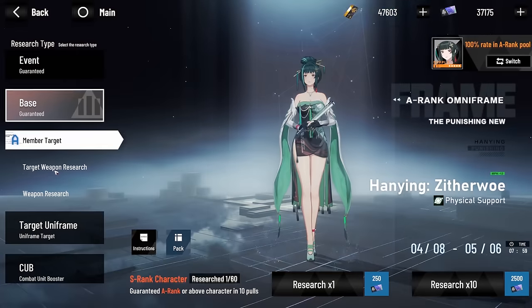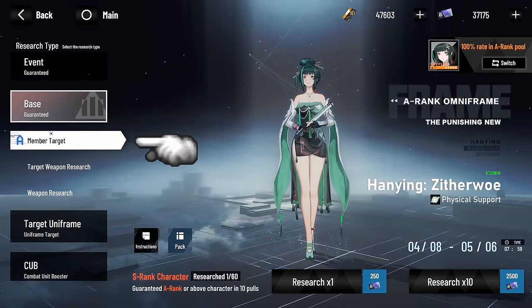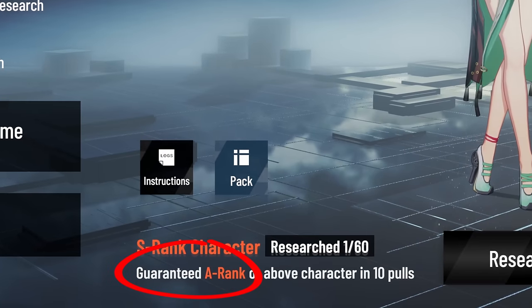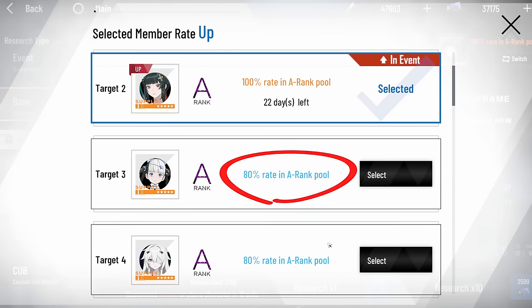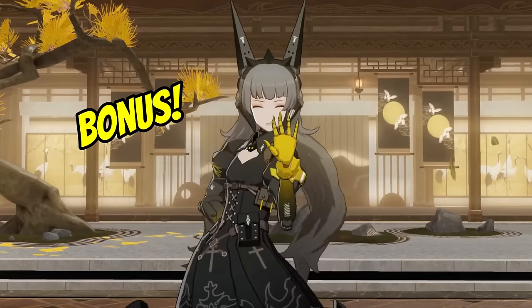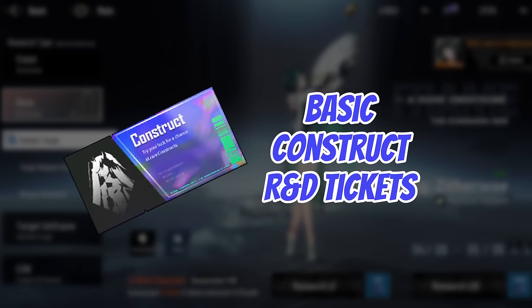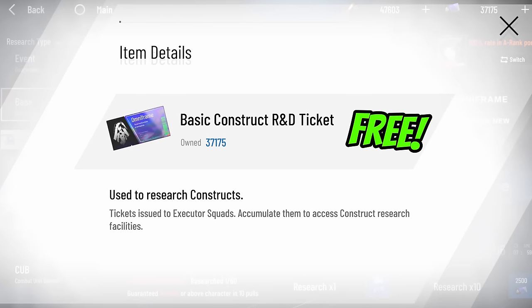PGR has a lot of different banners for pulling characters and weapons, but this feature makes use of one in particular: the A-Member Target Banner, aka the Beginner Banner. It allows you to target specific A-ranks, and you're guaranteed an A-rank by 10 pulls. There is a 100% rate for getting a debuting character and an 80% rate for everything else. B-ranks don't count towards this 10 pity — they're just a bonus. This banner uses a special currency called Base Construct R&D Tickets, or Blue Tickets for short. These can be obtained for free.